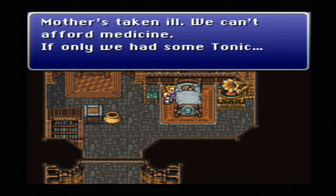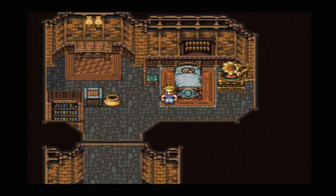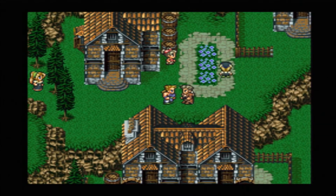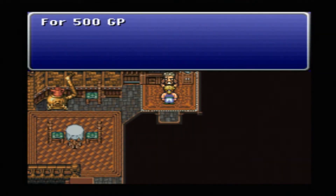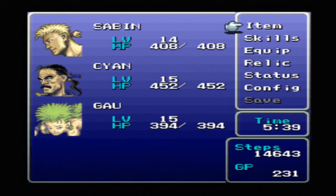After sleeping again, the next letter arrives: Lola's mother has taken ill and they can't afford medicine - if only they had a tonic. So now we have to send a tonic. I'm running a little low on cash - I might need to leave town and fight some battles, but at least I can send this out in the meantime for 500 GP. I'll need at least another thousand to send the remaining items.